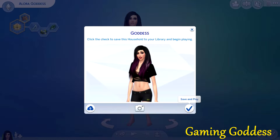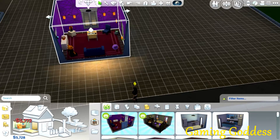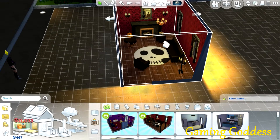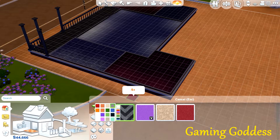Now that my sim has been created, let's go ahead and build her a house. Under the build option we have two new rooms. There are a couple of new paints and of course some new flooring. I've always loved the building aspect of this game, so I think adding this stuff was a huge plus.